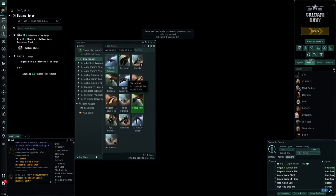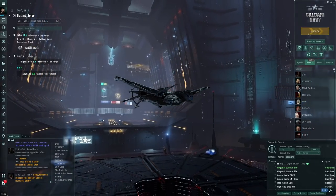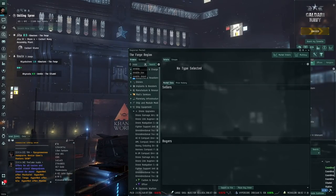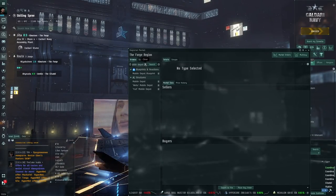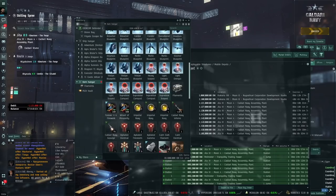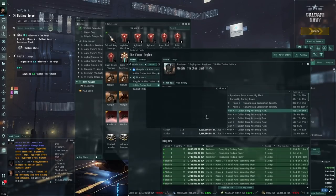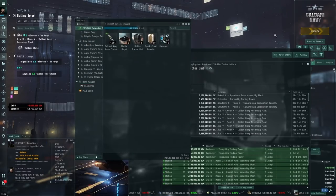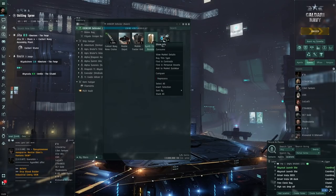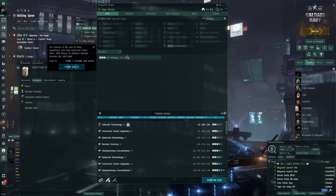Omega clones get much more cap-efficient MWDs. Now we're warping to the site. We need a mobile depot to refit, and most importantly a mobile tractor unit, since I realized mobile depots and tractor units aren't saved in the fit. We've got crash boosters — these improve application and cost 1 million each, lasting 30 minutes. There's also the Biology skill which increases booster duration, though alpha clones are capped at level 3. And we've got salvagers to refit to once combat is done.